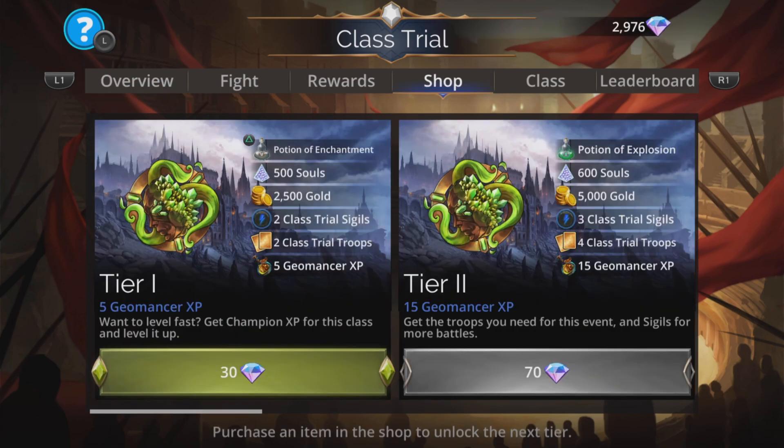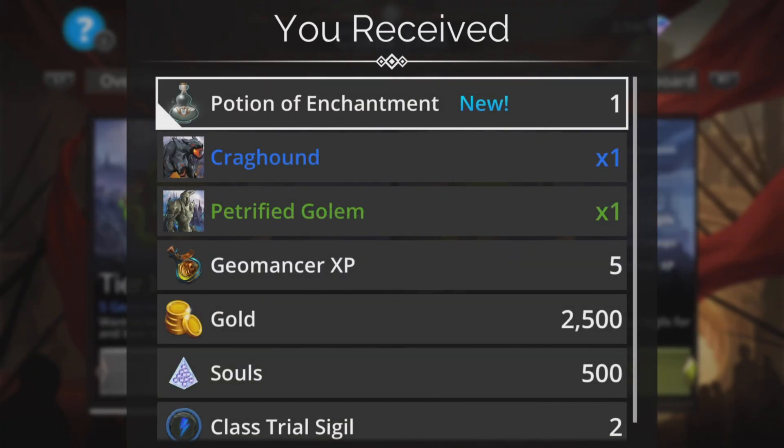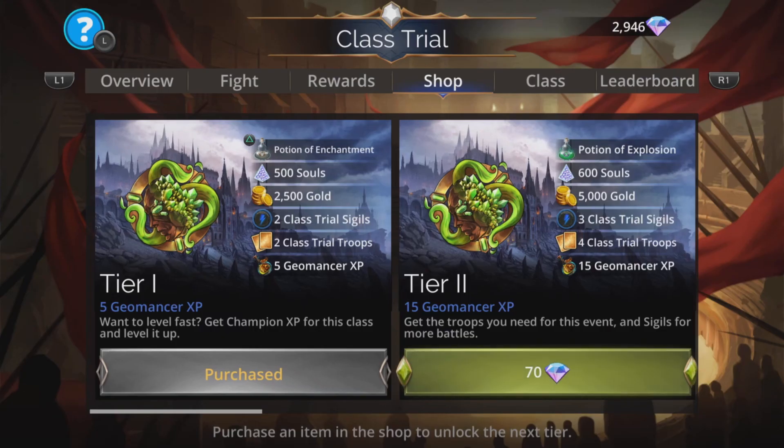The first thing you should do is always go to the shop and grab your Potion of Enchantment. This means all your troops start enchanted at the start of every single battle. You also get extra troops, extra Geomancer XP, gold, class sigils and more. All are very handy indeed.